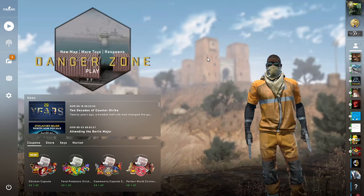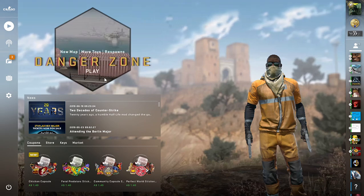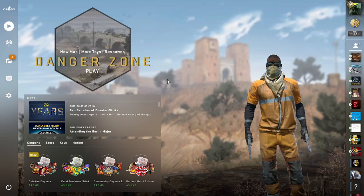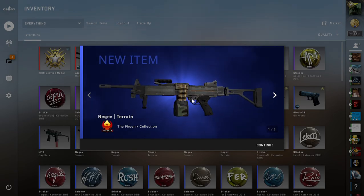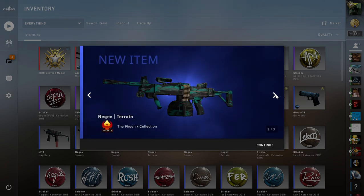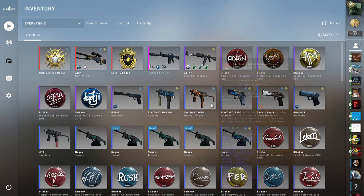Hello and welcome back to my channel, the Quinlanoy Manifest. I think I found a new trade-up which can give you profit on every single item you get if it's minimal wear. If it's field tested, two of the items will make you profit and the rest will make you lose profit.